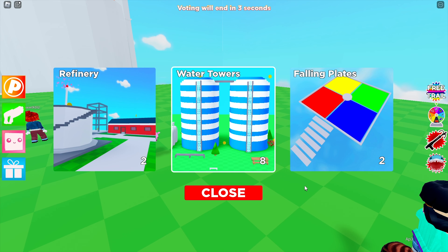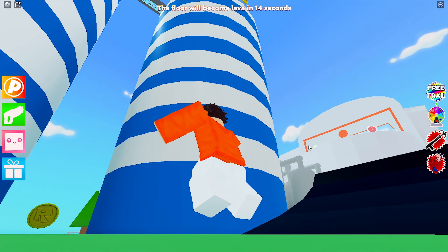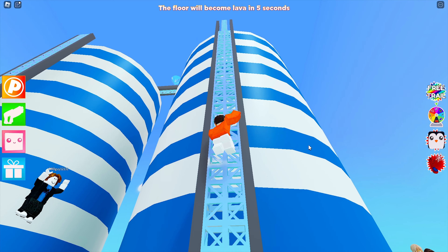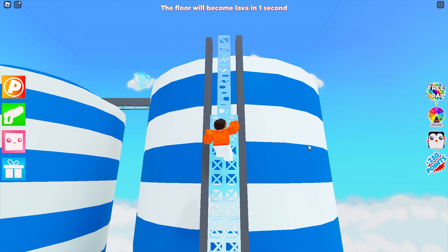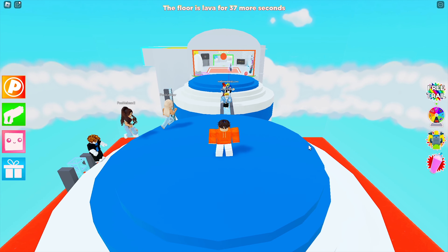Let's choose Water Towers — Water Towers looks more fun than Refinery or whatever that is. Okay, so we have to get on top of these water towers. Here are the ladders, perfect. We gotta get up as fast as we can. There's a diamond up there, I'm gonna try to claim that diamond.